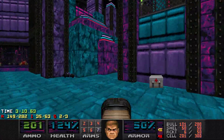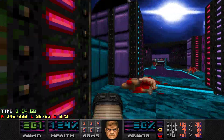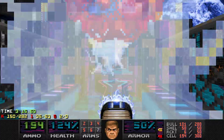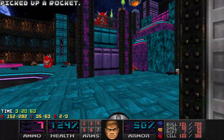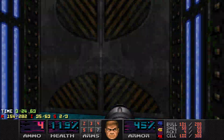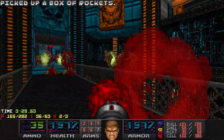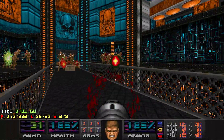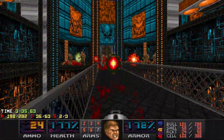Alright, so now let's see if we can get the blue key real quick, which we should be able to do. If it wasn't for that caco — oh no, we're still good. Alright, and now I'm just going to do the last trap, just to get it done with. Okay, which is an imp horde.